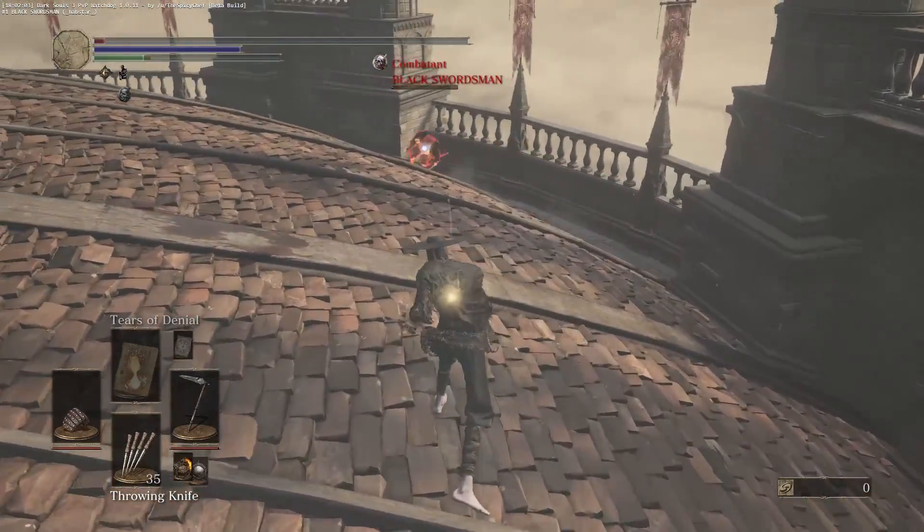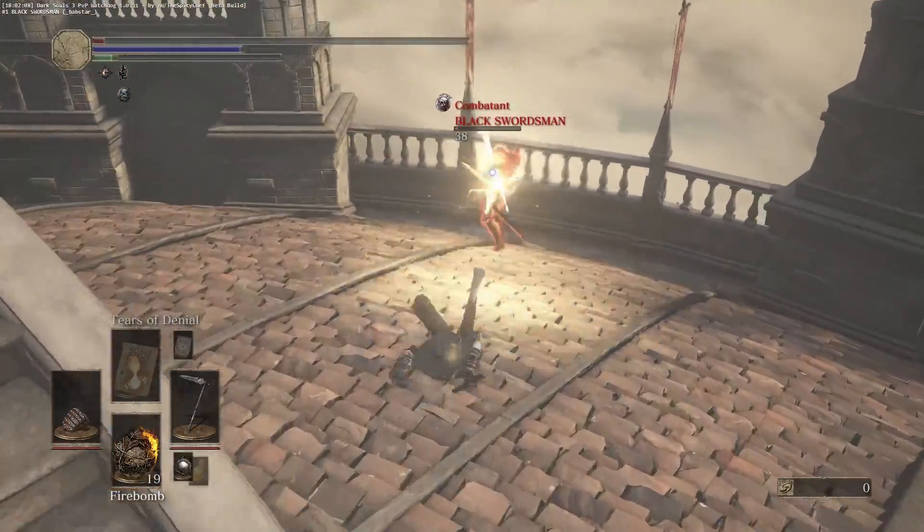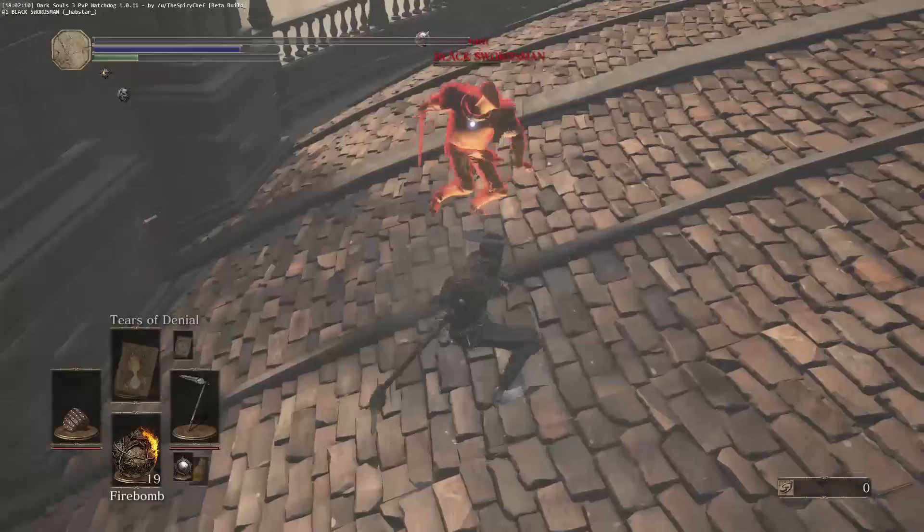Just switching over real quick right before a move — it's all about prediction. If you have your Caestus out at all times, people will always be wary of your parrying. But with the shield out, people don't think you can parry. This game is 99% prediction, which is why I like it — it's always out-thinking your opponent and faking your attacks.